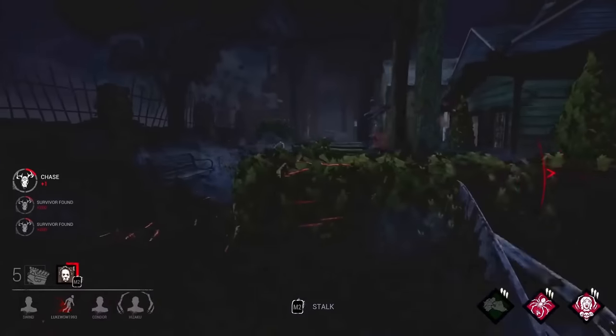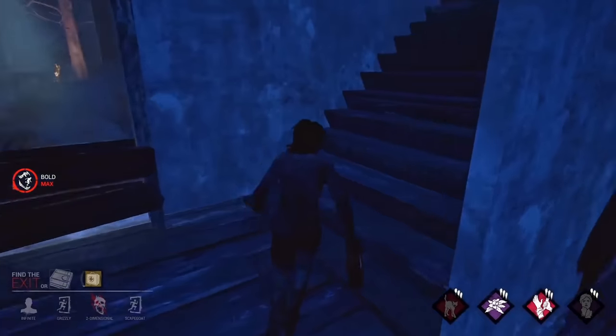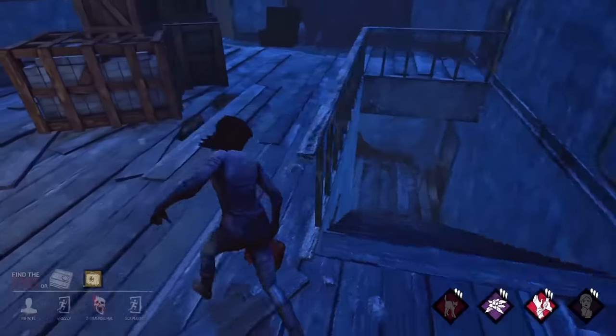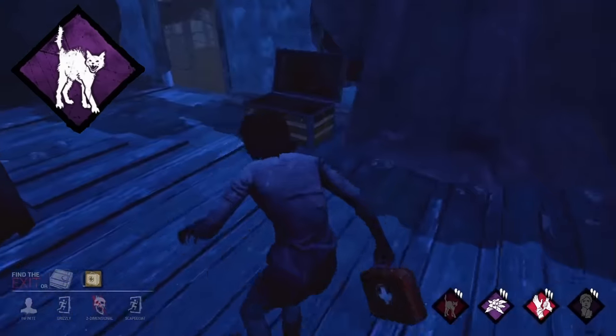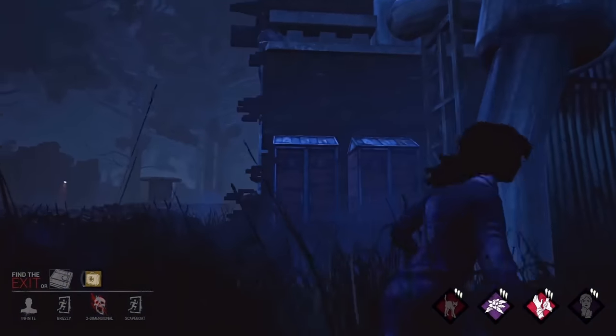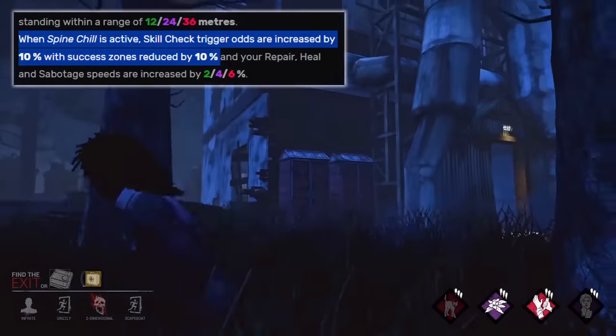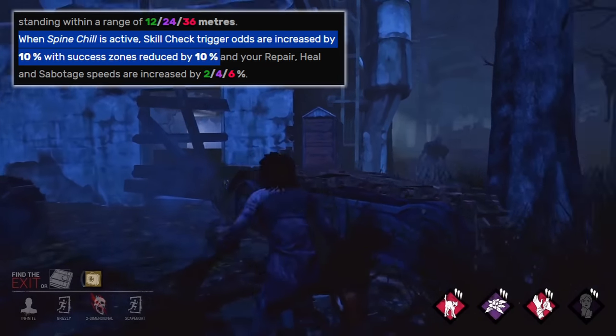Something not mentioned in the perk's description is that the perk wouldn't actually light up if you were facing Michael Myers while he was in tier 1 of Evil Within. However, Spineshell would still activate if you were going against a Wraith that was cloaked. Because of that fact and the relatively uncoordinated nature of 2016 survivor players, Spineshell quickly became one of the most popular survivor perks during the early days of Dead by Daylight, even though it had two relatively significant downsides which impacted skill check probabilities and success zones.